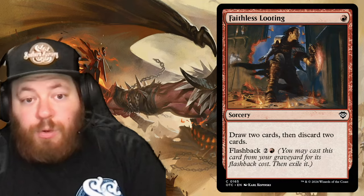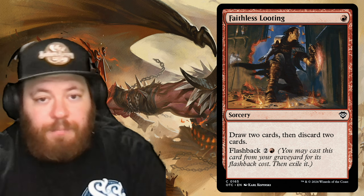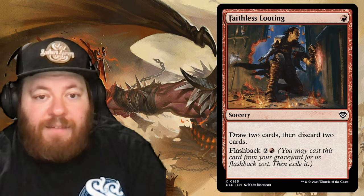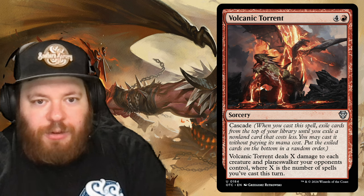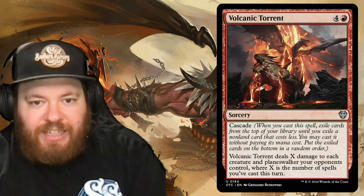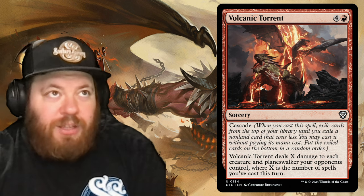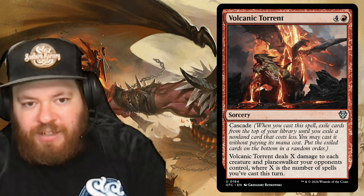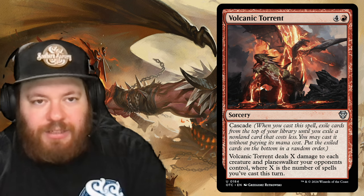Faithless Looting is one red: draw two cards then discard two cards; Flashback for two and a red from the graveyard. Volcanic Torrent is four and a red with Cascade: it deals X damage to each creature and planeswalker opponents control, where X is the number of spells you cast this turn. An effective board wipe with Cascade — sneaky and fun.